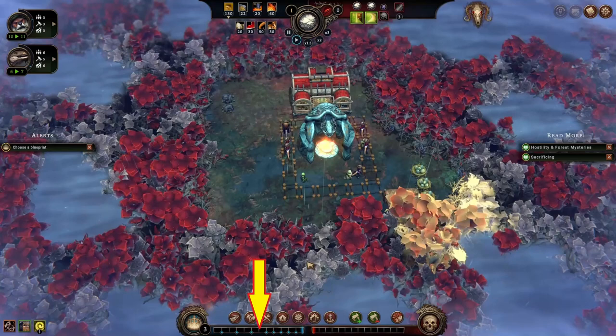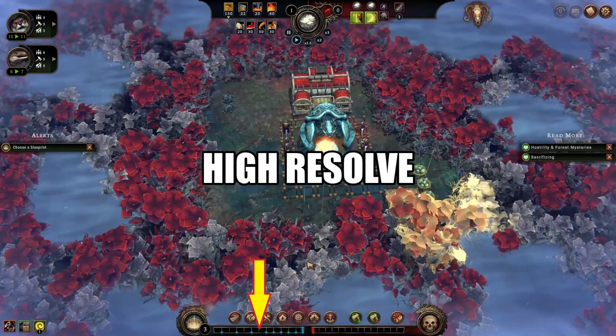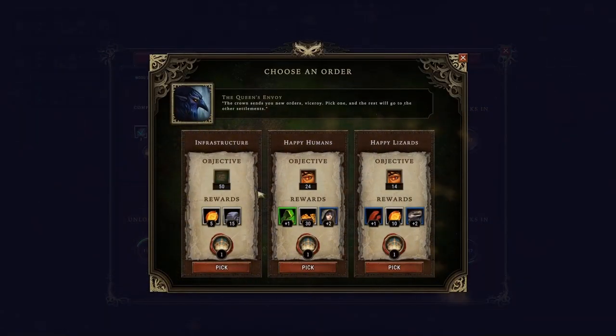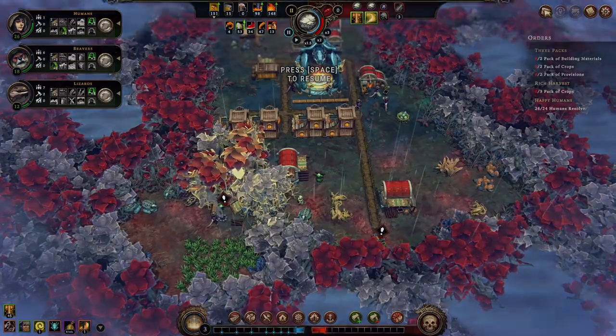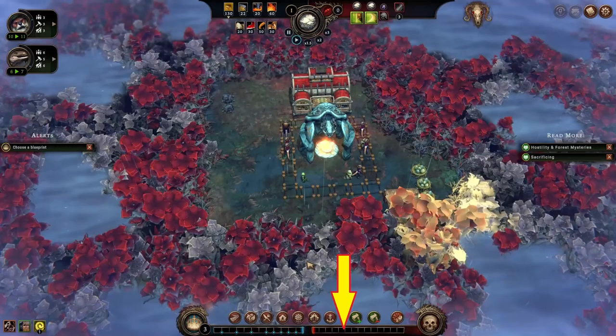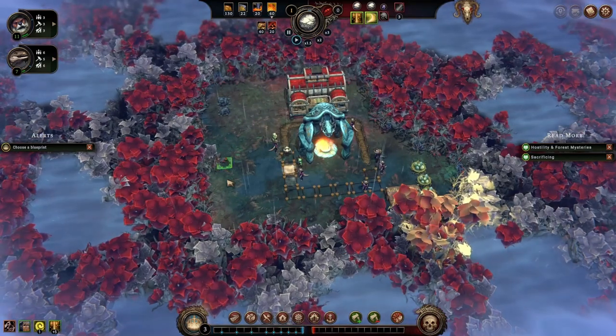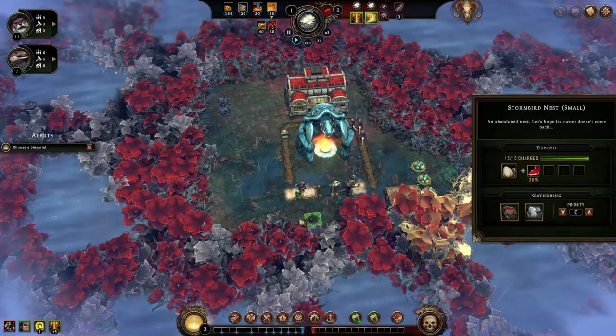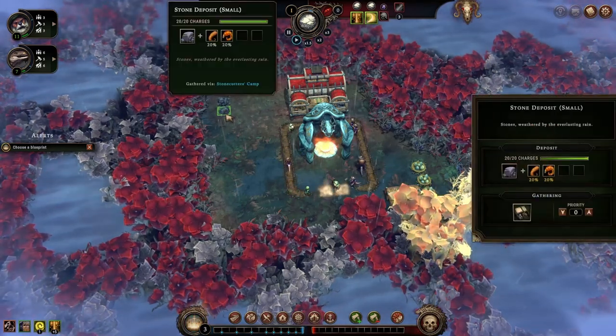The blue bar is our reputation. We succeed when we get 11 reputation points, earned by maintaining high resolve among our villagers, by completing Glade events, and by delivering orders. In total there are 12 orders. The red bar shows the Queen's impatience — it rises over time until we deliver an order. If Her Majesty's impatience hits 12, we lose. However, it's sometimes beneficial to let Her Majesty wait because her impatience counters the forest hostility growth. We need to find a good balance.